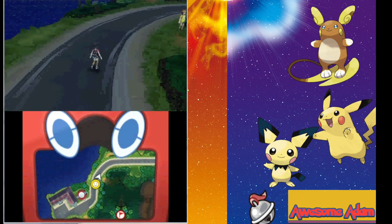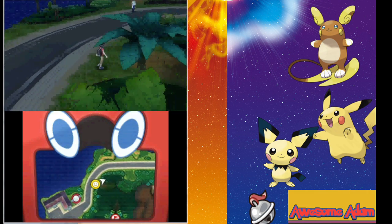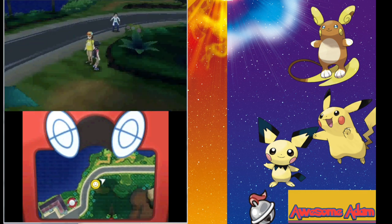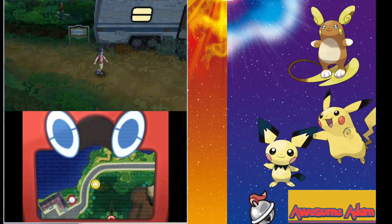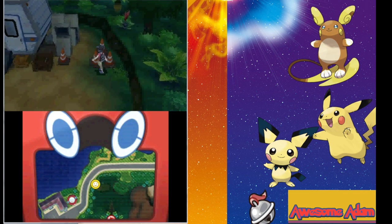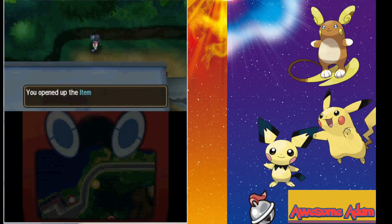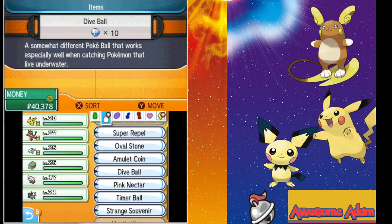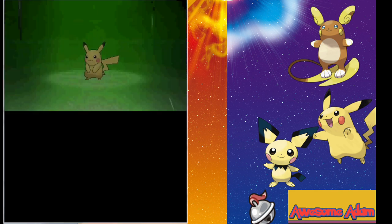After that, you're gonna go to Route 8 and go up to this specific area. You'll see a man in yellow standing over there — go into that specific route right there. You have to talk to him; he talks about fossils so you know you're in the right spot. Then go behind this trailer right over here, and there should be a Thunder Stone right behind it. At the point where you've evolved your Pichu into Pikachu and have Pikachu ready to go, you can use the Thunder Stone on Pikachu.